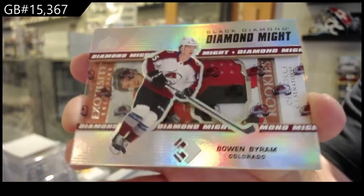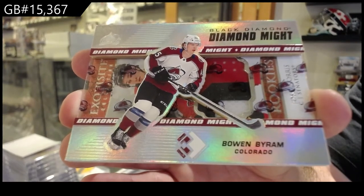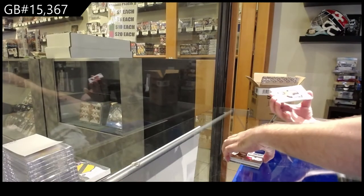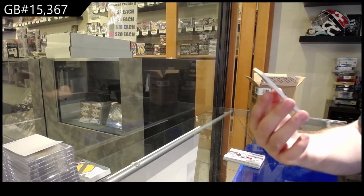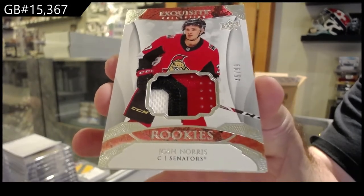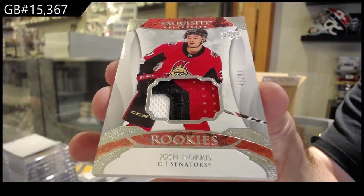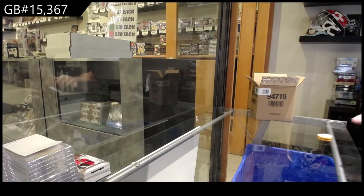Dual jersey Dabrinkat and Strom for the Hawks. We've got a diamond might to 99 of Byram for the Avalanche — diamond might, Bowen Byram. And we've got for the Ottawa Senators an exquisite patch to 99 of Josh Norris — beautiful three-color patch.